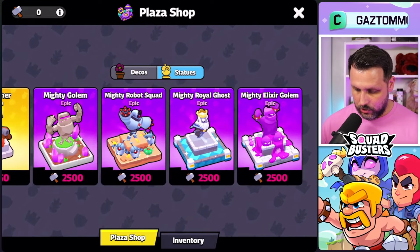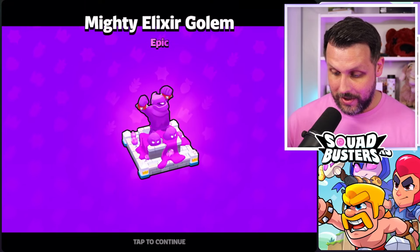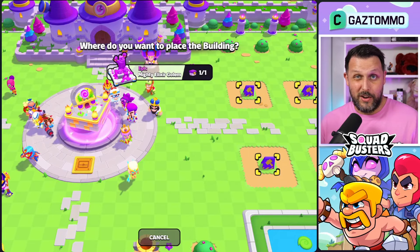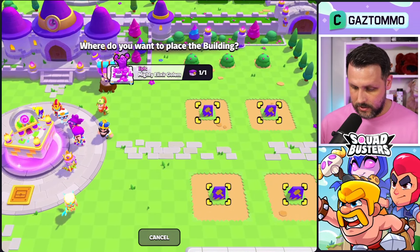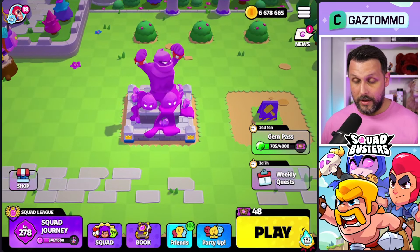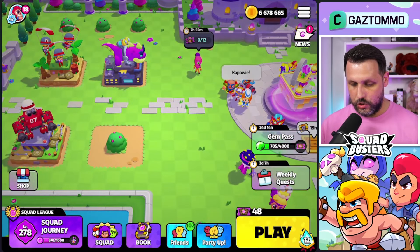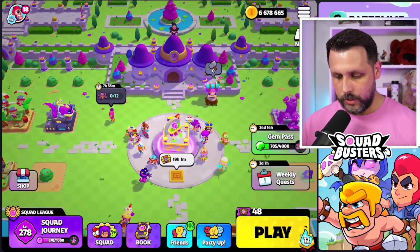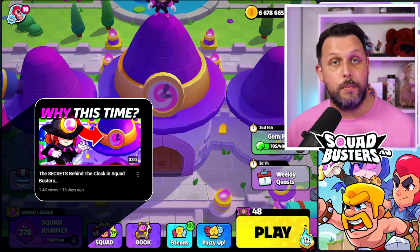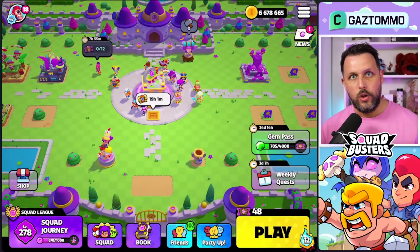We've got a bush there. Next I'm going for the Elixir Golem — I think that's my favorite out of the lot. Let me know which is your favorite in the comment section. If you like this video please drop a like, and if you want to see more Squad Busters content feel free to subscribe. Place him there — that looks pretty cool, I think that is the best one so far. I do have a soft spot for Kaiju though. It's five past three on the plaza clock — I do have a video explaining why the plaza time is five past three, I'll link that in the comments.